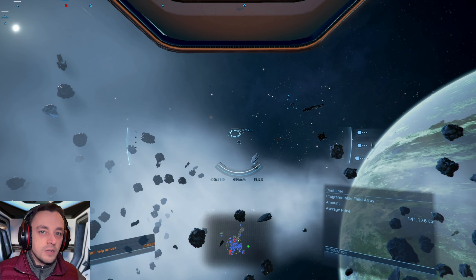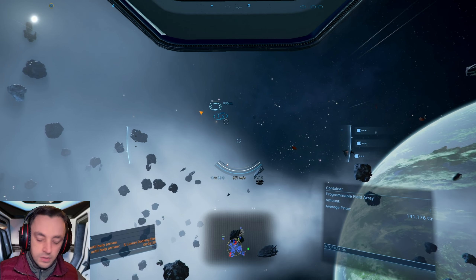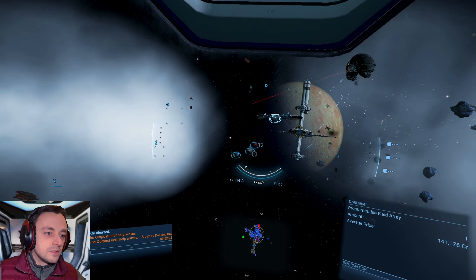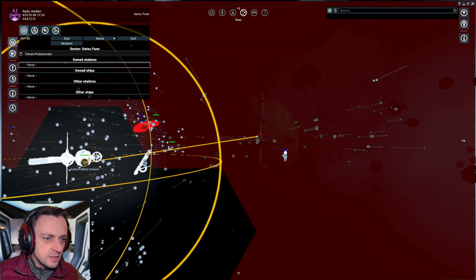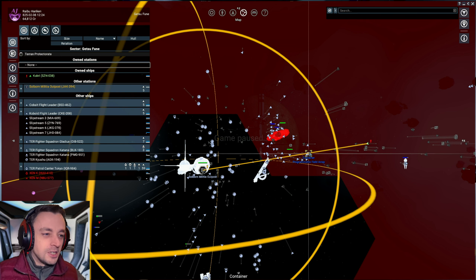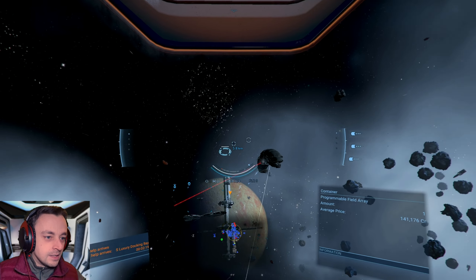Programmable field array — yes! We are going to have all of the cash. The station will be fine, I'm sure of it — it's got a lot of guns and there's so many ships around. Stop, stop — give me all of that stuff! Come on — stuff, wonderful. Where else is there stuff? I know I'm supposed to be protecting things, but I'm protecting things — I'm protecting our future investments. That's what I'm protecting.